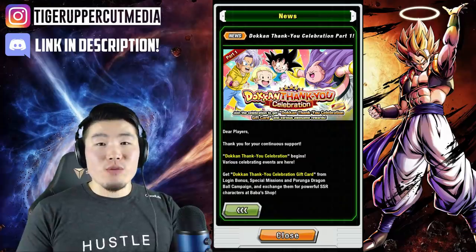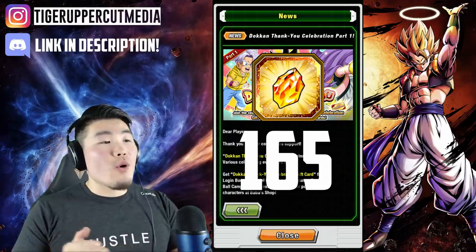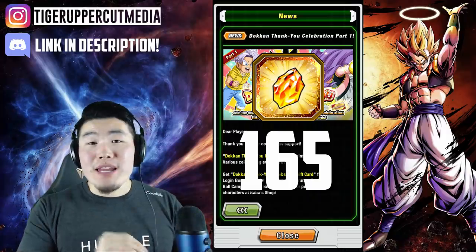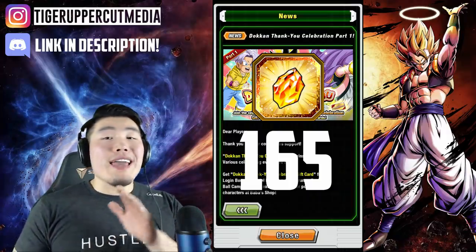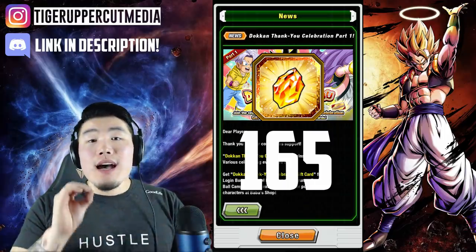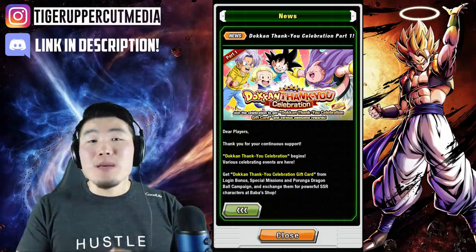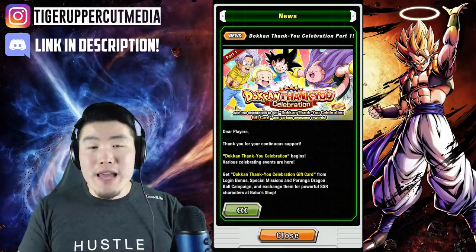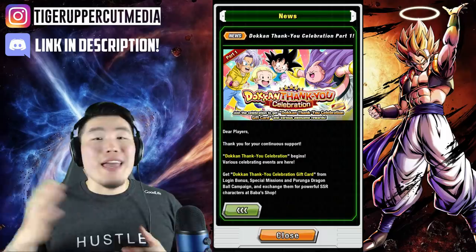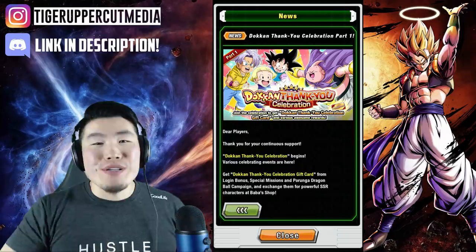When you add everything together, we're looking at a grand total of 165 free-to-play dragon stones for the first part of the Dokkan thank you celebration. Like I said, there's always a chance that I made a mistake somewhere along the way, but I am fairly confident in that number. As far as what you should do with those stones, I'm going to recommend that you save them. December is going to be absolutely insane with the Broly movie celebration as well as the Christmas banner, so don't get too tempted by any banners between now and then. But hey, that's just my recommendation — you guys can do whatever you want with your stones.